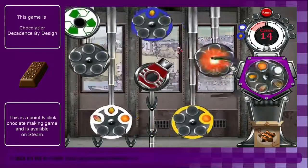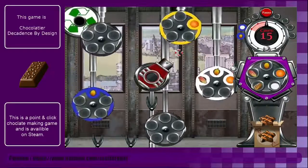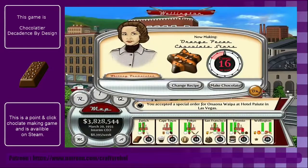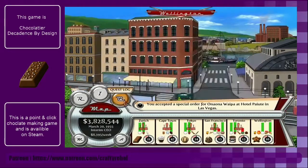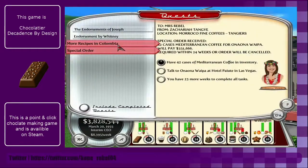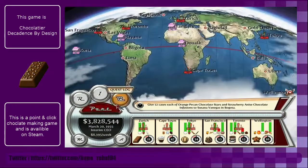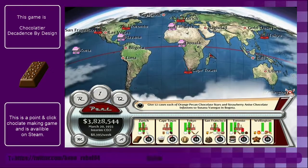That was about as good as I could do. 16 per week - that is fine, we can live with that. We actually only needed 12 anyway, so that's fine. We will go make the infusions.